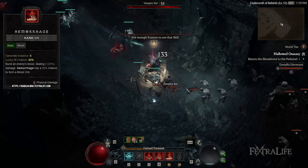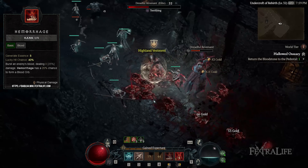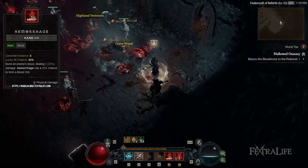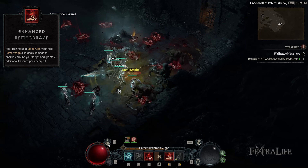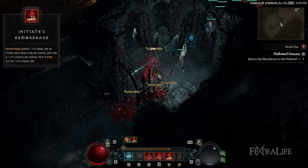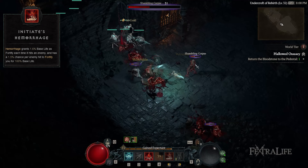Up next we have Hemorrhage. Since you have 2 skills that make use of Essence in this build, you'll need to have enough of this resource to trigger them at the right times. By default, Hemorrhage generates the highest Essence among the basic skills of the Necromancer, in addition to dealing some damage and potentially forming a Blood Orb, which is used to restore your health. With Enhanced Hemorrhage, every time you pick up a Blood Orb, you gain Essence. The first upgrade you'll want to invest in is Initiate's Hemorrhage, which grants Fortify when you attack an enemy so you take lower damage. Note that Hemorrhage is a close-range skill, so you'll need to go head-to-head against your target to reap its benefits.